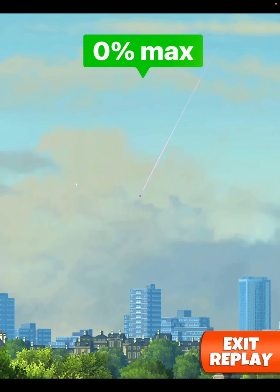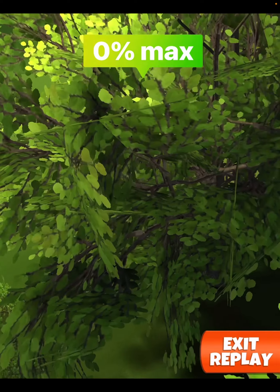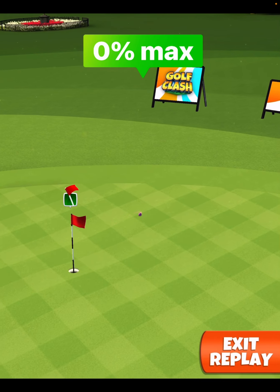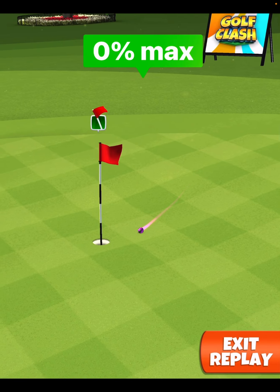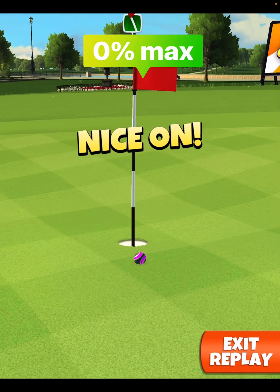Perfect ball. Now either this is going to end up on the green or it's going to end up on the fairway fringe area to chip in. You'll see here on this one though — we got a nice little roll, almost picked up a hole in one.